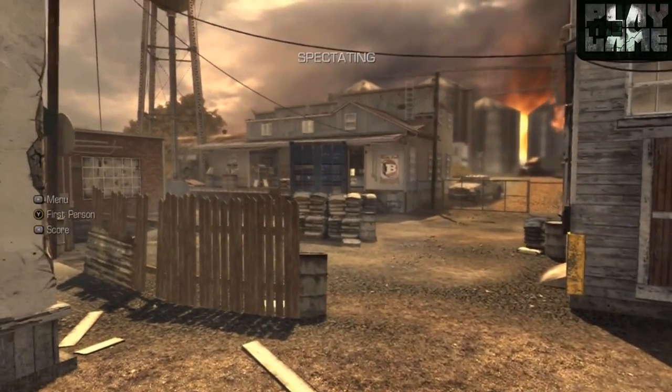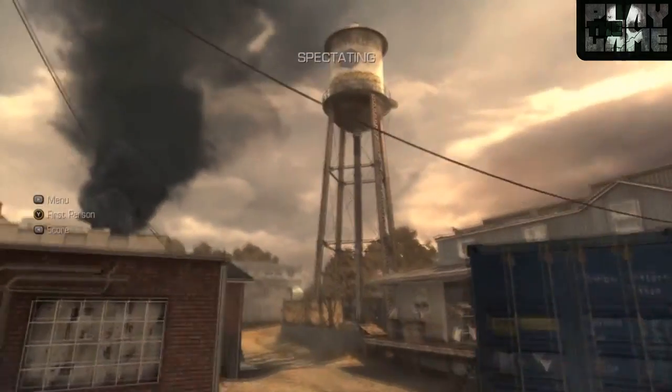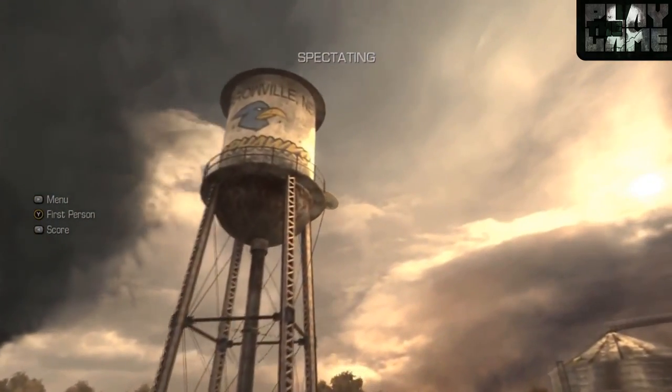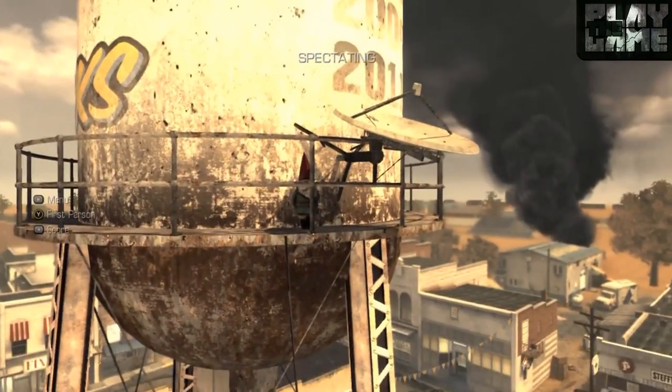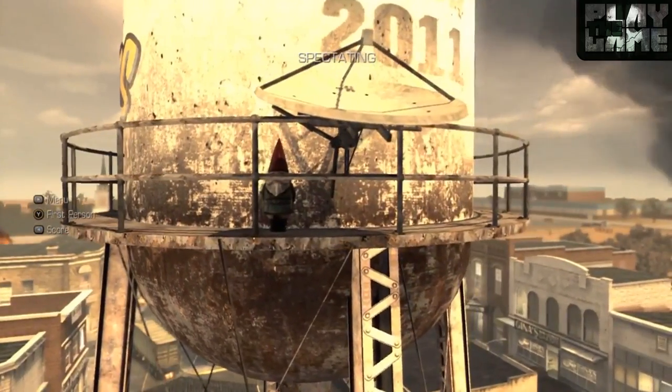Hello there, player gamers. My name is Charlie and welcome back to Central. In this video I'm going to be talking about the gnome that I mentioned in my Sovereign video just a moment ago, and it can be found in Warhawk on top of a water tower.